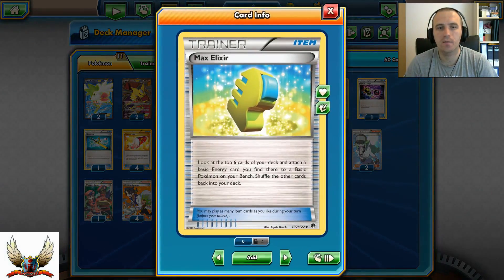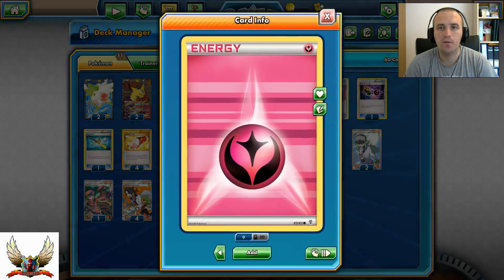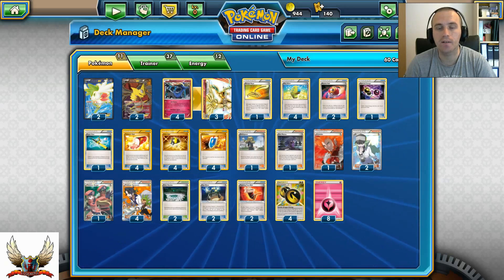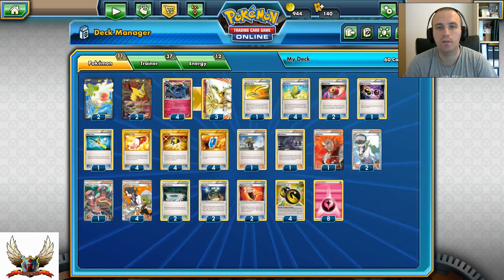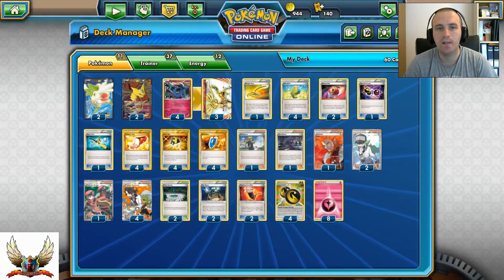Four copies of Max Elixir to get some extra acceleration with those Fairy Energies. It's always good to have Max Elixir, because even later in the game when you play Super Rope and have some Max Elixirs with a low amount of cards in your deck, you might still be able to get some extra energies and extra acceleration.